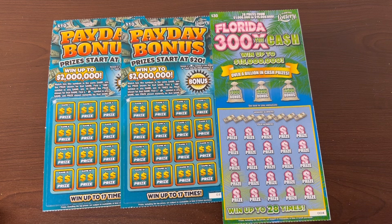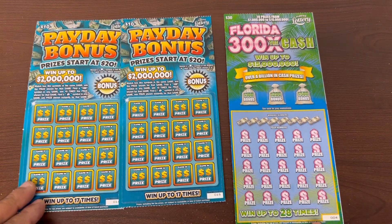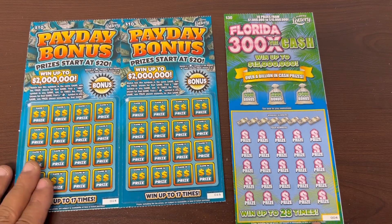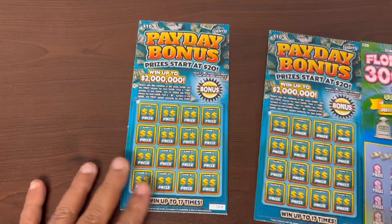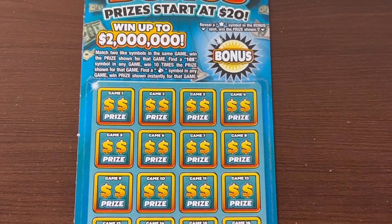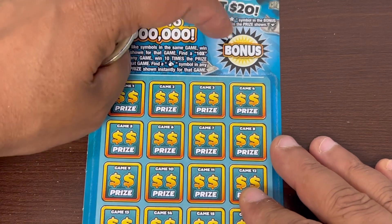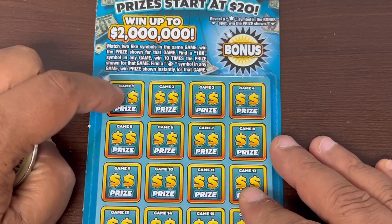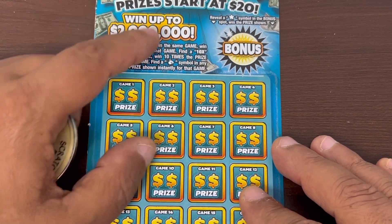We got fifty dollars worth of Florida lottery tickets. We got one of the thirty dollar 300x Extra Cash ticket number four, trying to prime them for a big win. We also got tickets 14 and 15 of the ten dollar Payday Bonus — it's been a minute since I played these. The star symbol wins, or we can match any of the other symbols to get the money back, and there's also the 10x multiplier.